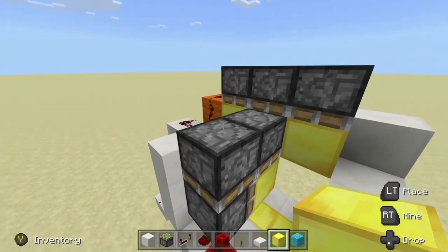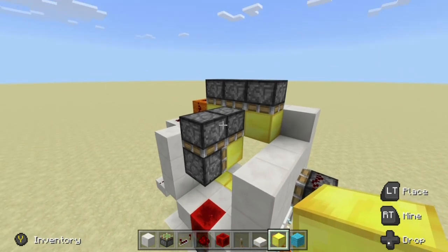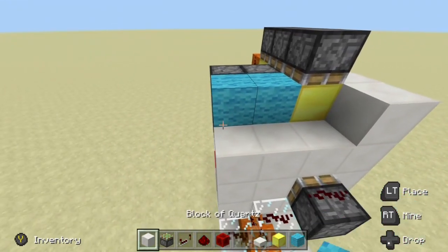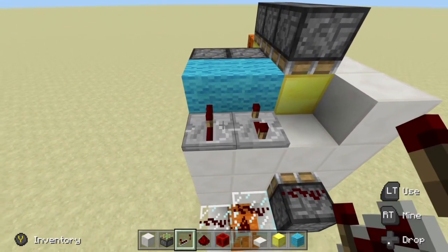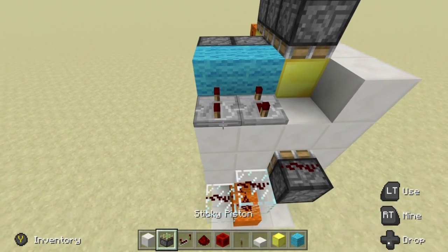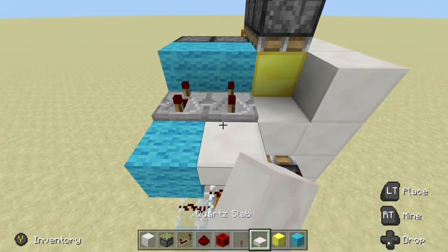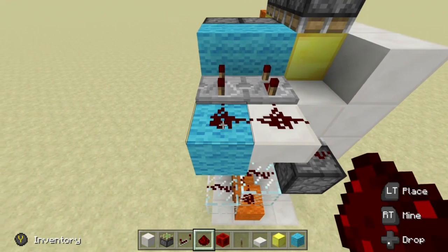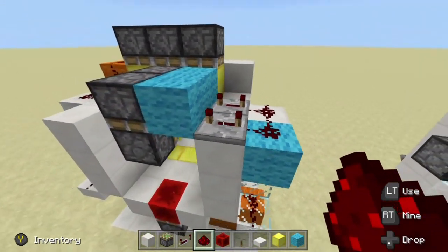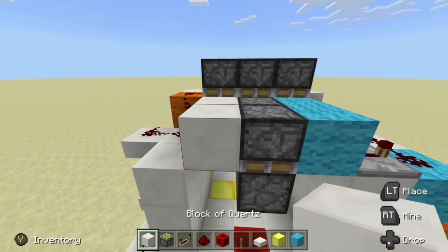Now if we back out, it should look like this. What we want to do is wire up these top two pistons here. Let's go ahead and put two blocks right there, get your redstone repeaters — put one here, one here, and set them both to four ticks. Now grab a block, put one right there, then grab your slab or your glass block, put it right there, and get your redstone dust and put two pieces just like that. That is all finished — we can go ahead and fill this in so everything is nice and flush on the inside.